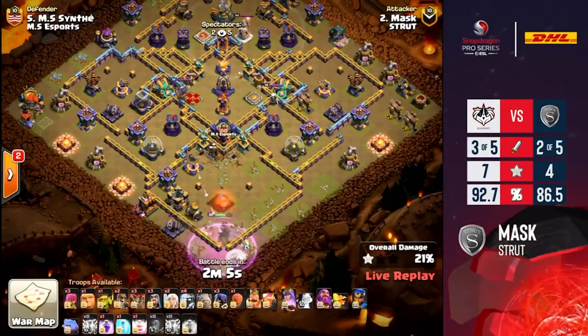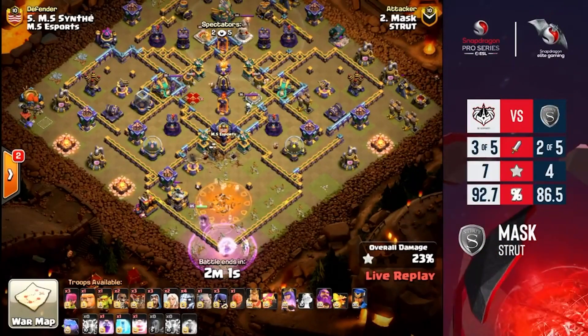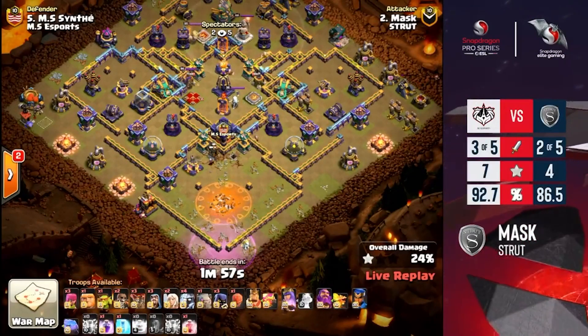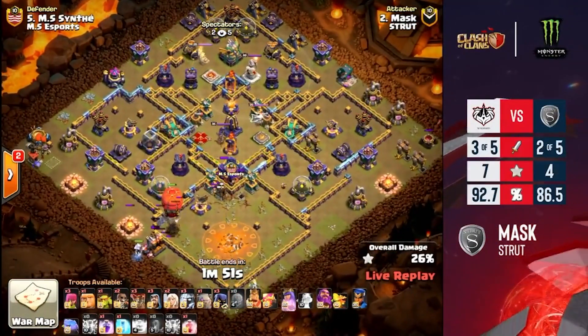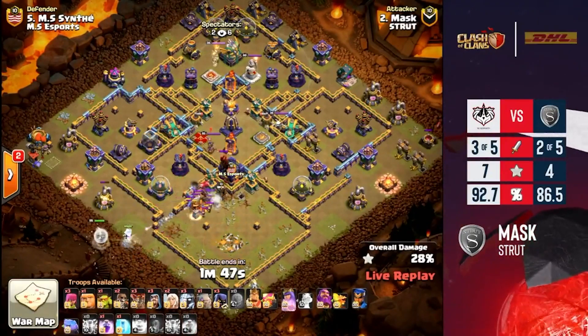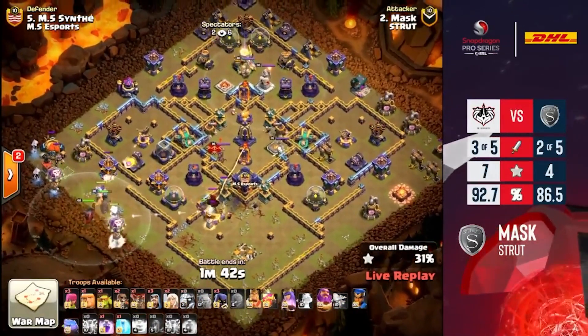The healers are angled to the bottom, but notice he only dropped three healers — he has two left. This is intentional so you can pull the healers away; if you drop all your healers, two would stay back and you lose that value. Nice job there as he now drops the queen with some extra healers, and the stone slammer opens up.